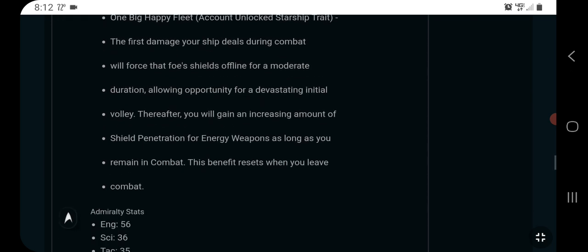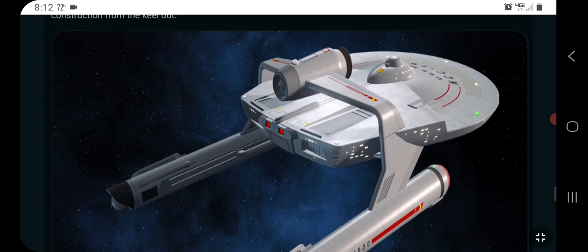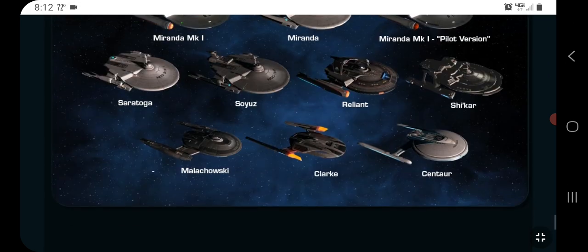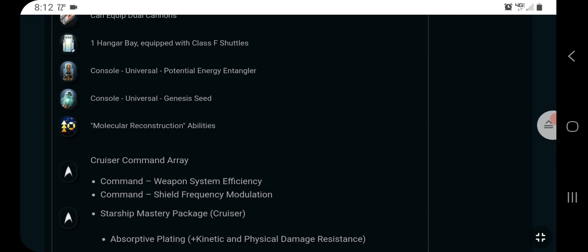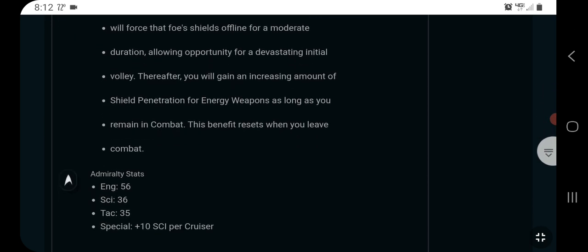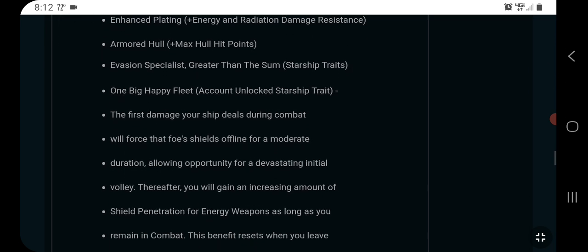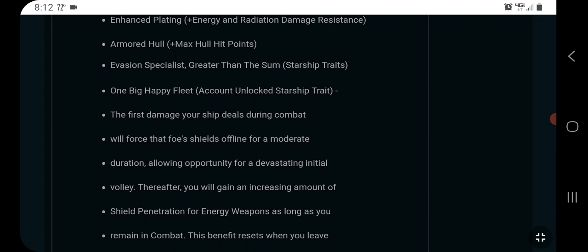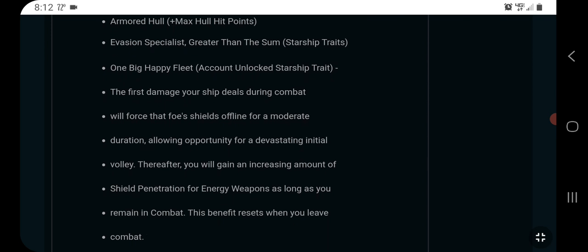Of course it has the old consoles, but then we take a look at the new trait here. The new visual variant is here too — let's look at it real quick. It doesn't have a new console, but it does have a new trait. The trait is called 'One Big Happy Fleet.' The first damage your ship deals during combat will force that foe's shields offline for a moderate duration, allowing opportunity for a devastating initial volley. Thereafter you gain an increasing amount of shield penetration for energy weapons for as long as you remain in combat. This benefit resets when you leave combat.